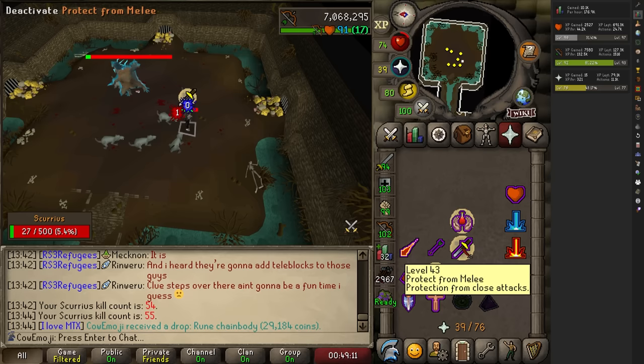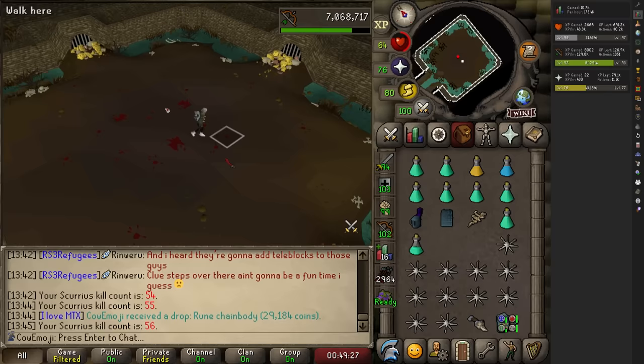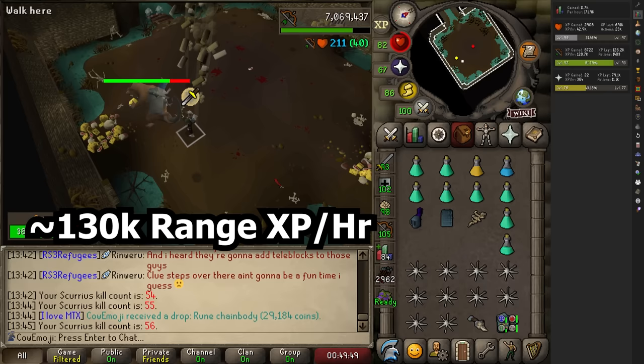When it comes to range, the bow is actually free tick attack speed, making it pretty damn good. The range XP I was getting here was just slightly lower than the strength XP, but my range gear is slightly worse than my melee and I don't have Rigour. So I was pushing about 130k range experience an hour. If I had Rigour and a bit better gear, I probably could match the melee experience an hour. Obviously this is outclassed by Chins, but it doesn't cost any supplies except for rune arrows — and he even drops rune arrows to give you some of your supplies back.